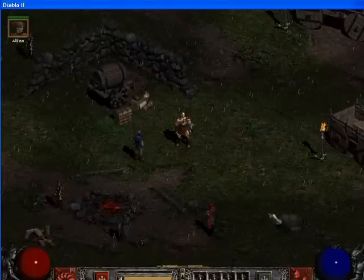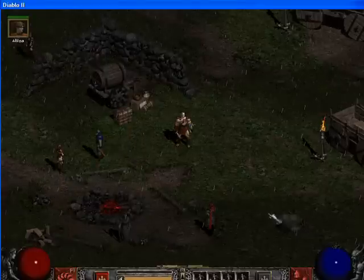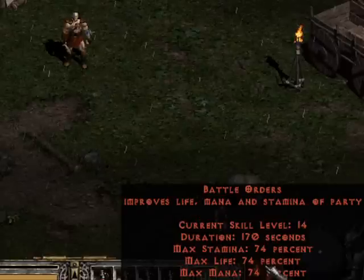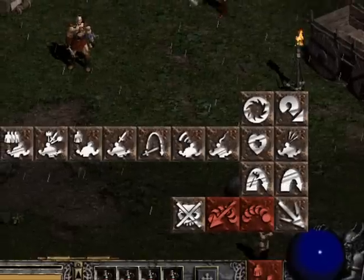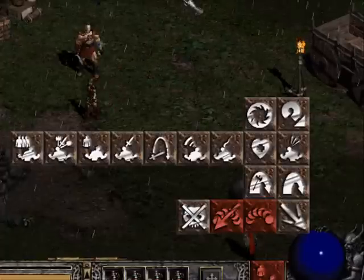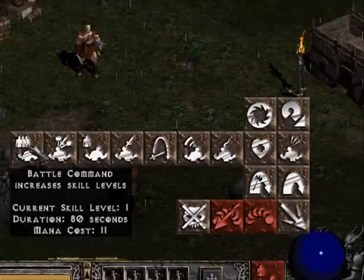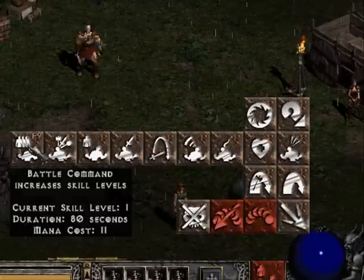In order to set the hotkeys for the right mouse button, we click over here on the red box next to the mana ball. This right here is Battle Command. Whenever I do my yells as a Barbarian, I start with Battle Command — it gives me one extra skill point. So I make that F9.